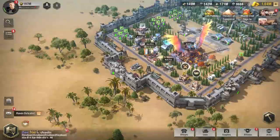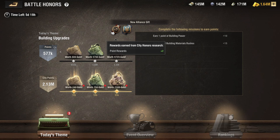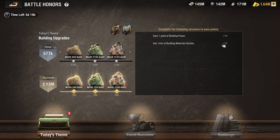The most important thing about the building upgrades event is to note that you get 10 points per every one point of building power. If you have additional bonuses — for example, rewards earned from City Honors Research at point rewards times two — I will be getting 20 points for every one point of building power and 30 points for every one minute of building material rushes. So you need to do a little bit of math when selecting your buildings to upgrade.